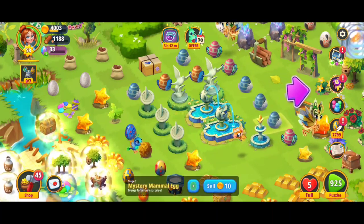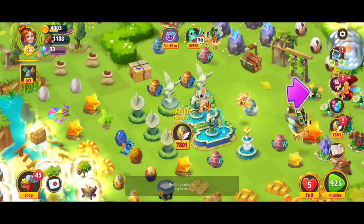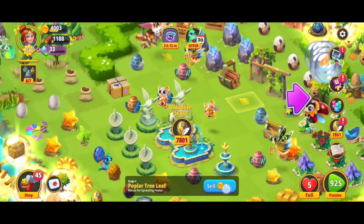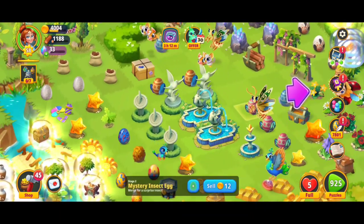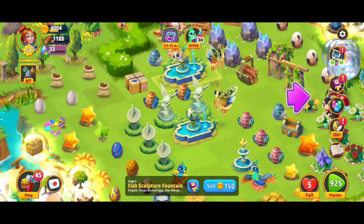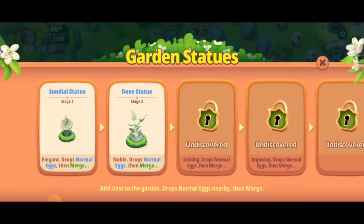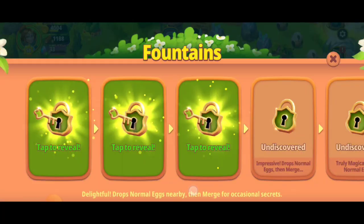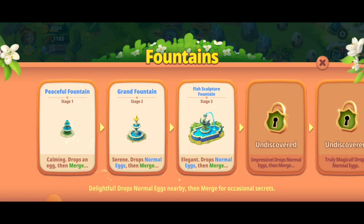Oh and there's more eggs coming our way! Five merge with that — was that a six merge? Ooh, thank you auto-correct. There we got that — that's looking great. I'm super stoked about these new discoveries. So here we got the stage two garden statue — the dove statue. And we also got the stage three of the fountains, the fish sculpture fountain. We also discovered the peaceful and the grand fountain.